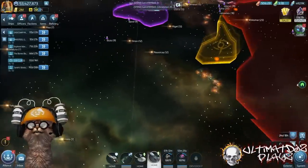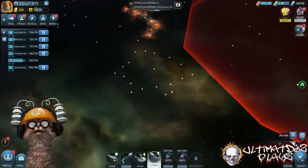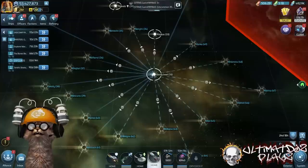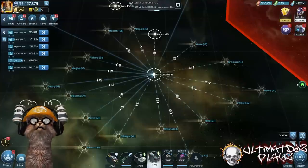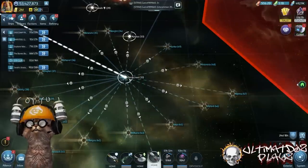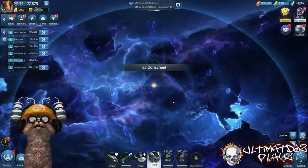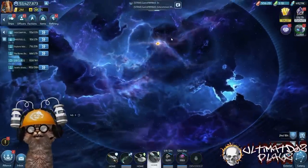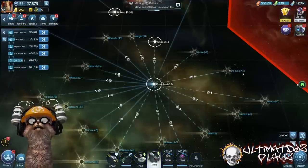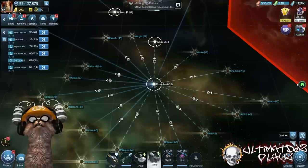We're going to take it out and come into our galaxy map. You can see right here there's our exchange area, our augment area, and right down below we're going to see a brand new cluster of systems — there are 17 of them. Smack dab in the middle, Don Shiel is a level 33 system with absolutely nothing in it; it's just a staging ground.